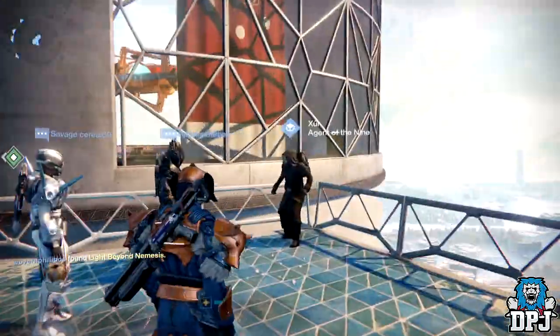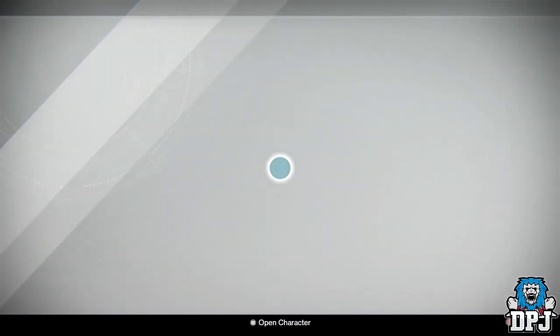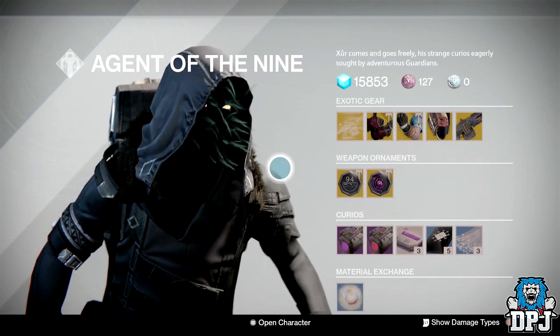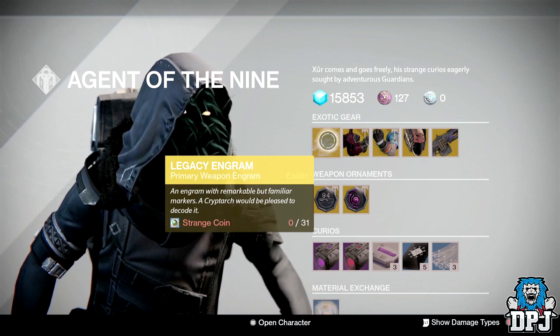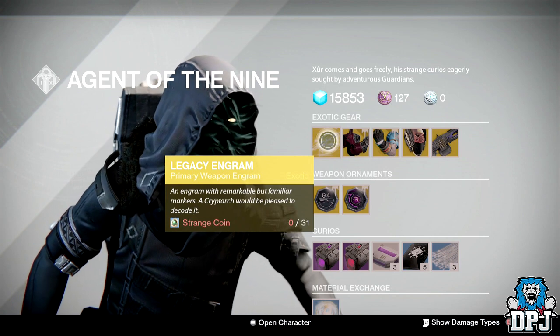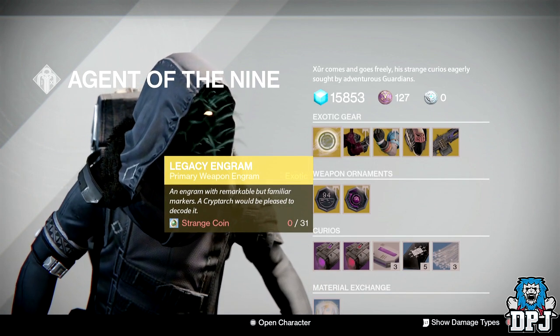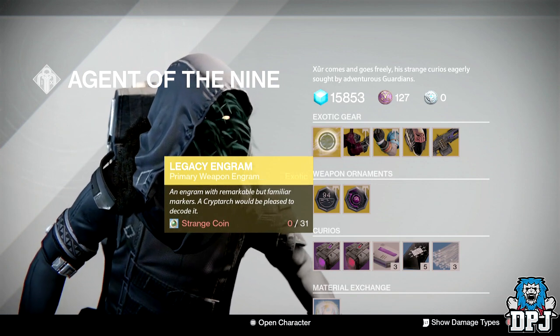You will see him in his far back corner. So let's see what he has this week. We've got a primary legacy engram costing 31 strange coins — I'm sure these are going up week in week out. These will give you year one primary weapons, not year two, so unless you need year one primary exotics, do not buy this legacy engram.